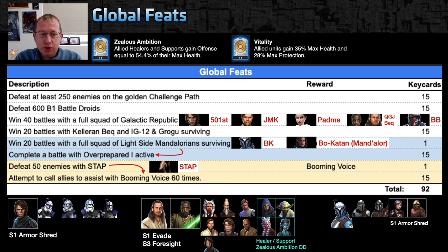Win 40 battles with a full squad of Galactic Republic. Looking at my table, the highly effective leaders are: 501st under GAS, Jedi Master Kenobi — be aware Kat is not a Jedi, so pull her out if needed — Padme squad, Kaloram Beck lead, and Qui-Gon Jinn lead for useful Jedi squads. Bad Batch is also Galactic Republic.